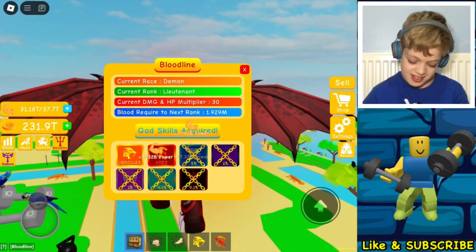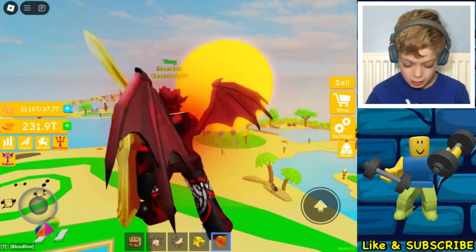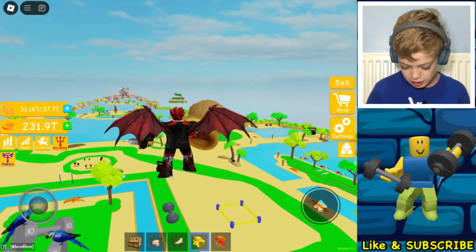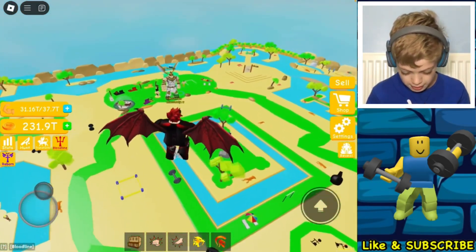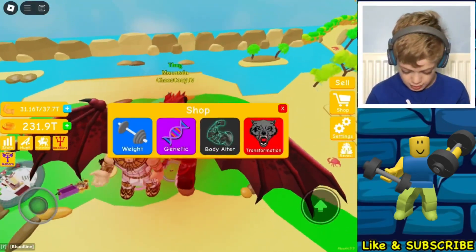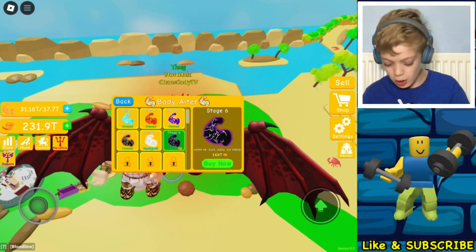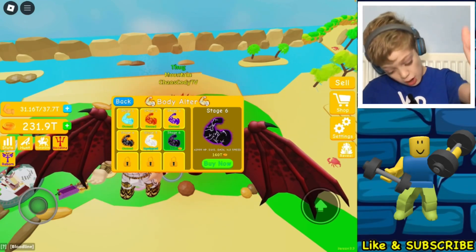It gives 30 times damage and HP multiplier. We got the Aries skill — can't remember if we had that last video. We got the Hercules skill. But if we go to the shop, mind our own business — here we go — we're going to get the 6th body of our epic music time. You guys probably won't hear it in 3, 2, 1!